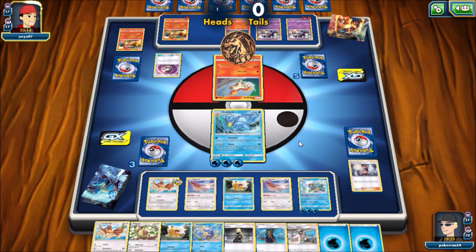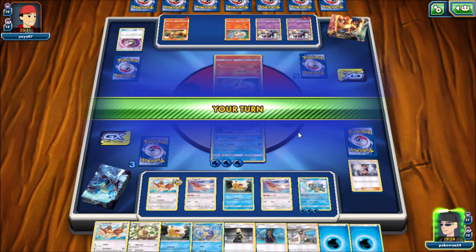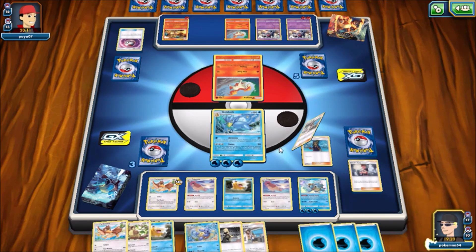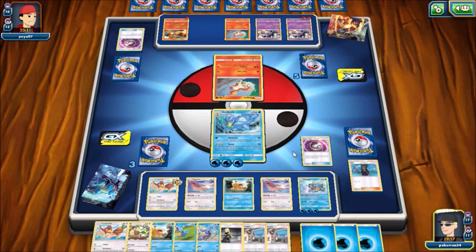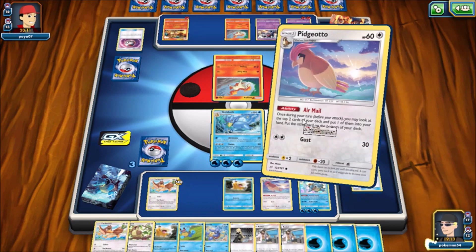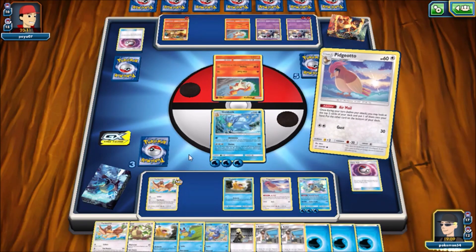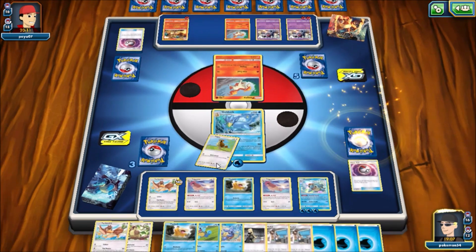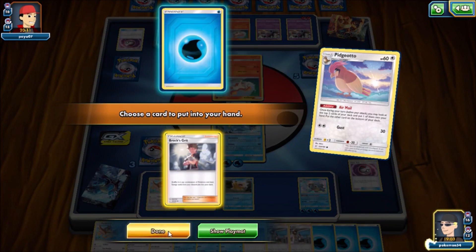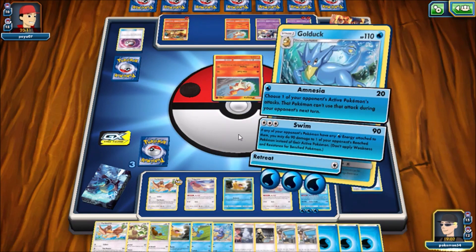My opponent is going to play down that Timer Ball — he hits one heads, so he's able to get something, and he's going to grab that Rapidash. The Rapidash actually isn't too bad. Somehow my Golduck survived that turn, which is kind of insane, and I draw into a Squirtle — I thought more than likely my Golduck was going to go down that last turn. The bad thing about Pidgeotto's ability in this game is I'm trying to hit certain cards so that whenever my Golduck goes down I can just play something immediately. I'm playing the Brock's Grit because I want to shuffle some Water Energy back into my deck whenever Golduck eventually goes down.